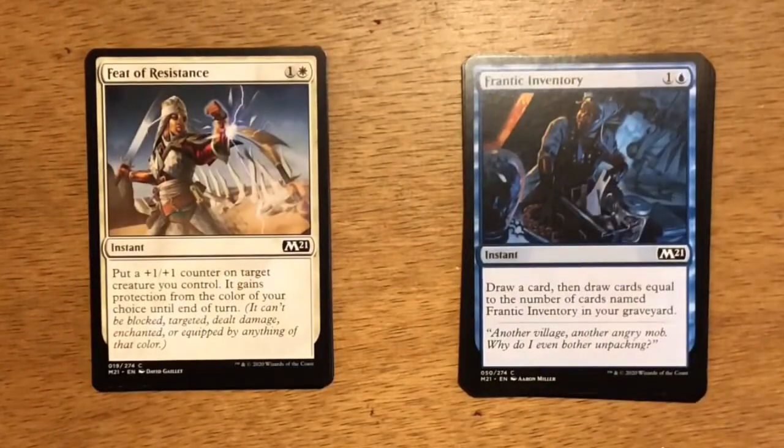Next up is Feat of Resistance — two mana, one and a white instant. Put a plus one, plus one counter on target creature you control. It gains protection from the color of your choice until end of turn. This is one of my favorite white commons. Feat of Resistance works great not only in the white-green deck where you need counters, but in any white deck — it comes down, protects the creature, and gives it a plus one, plus one counter.